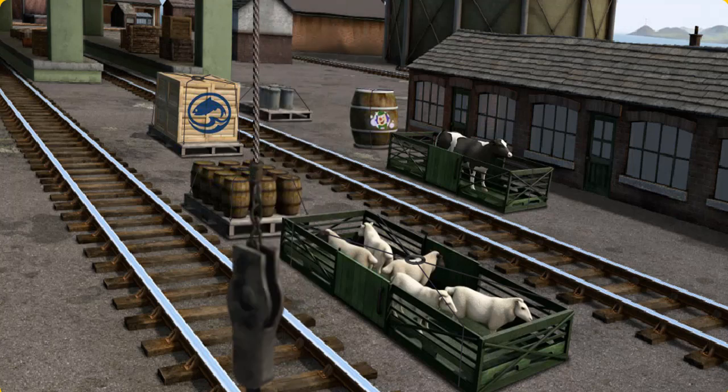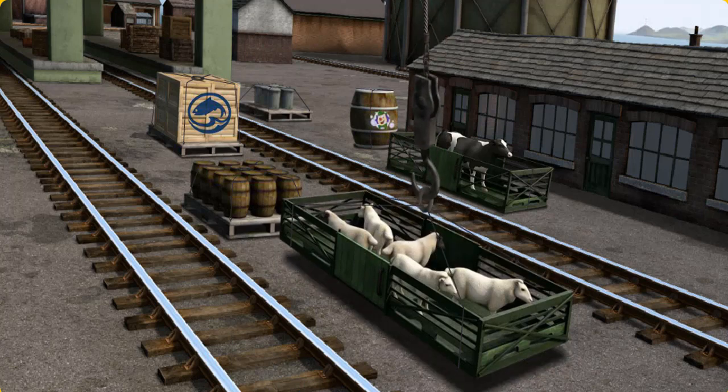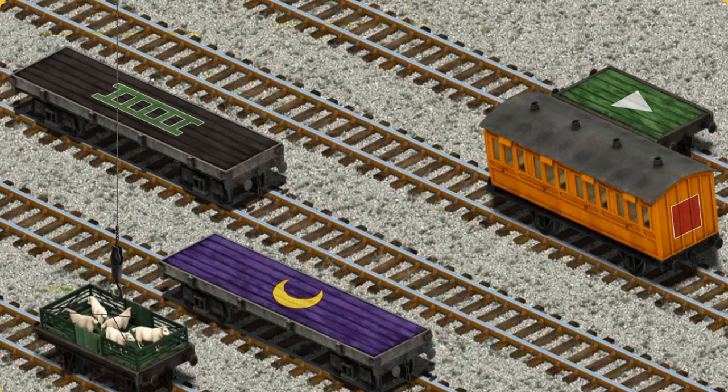Help Cranky find the sheep. That's it! Let's lift and load. Now the cargo must be loaded. Show Cranky where the white flatbed with an orange number four is. Show Cranky where the sheep go. There you go.